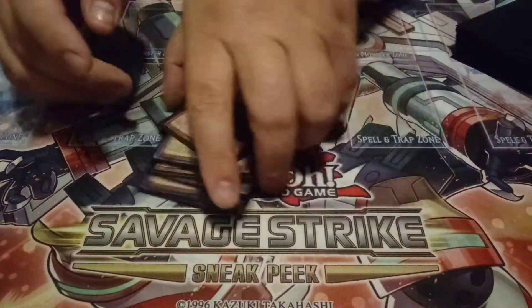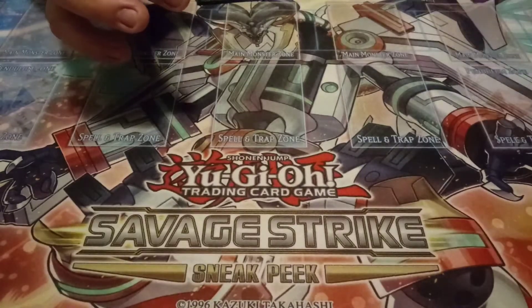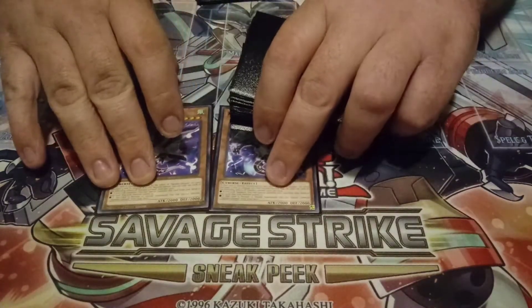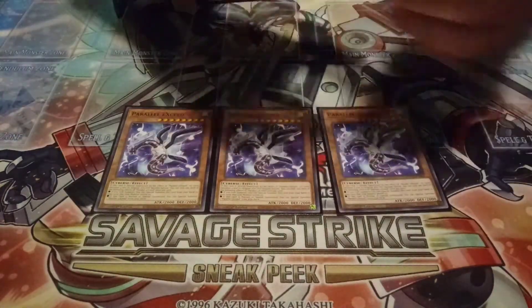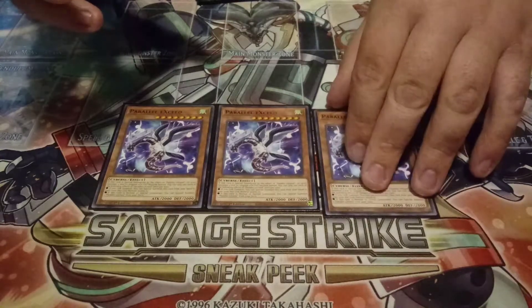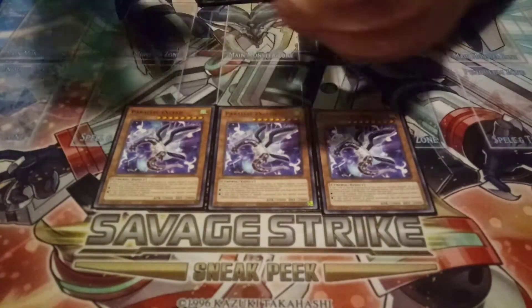That's it for the Trap Tricks. I do play some other monsters — obviously Artifacts, as I mentioned earlier. But before getting into Artifacts, I'm playing three copies of Parallel X-T, because it's just a really good extender. It's a Link 1, so any Trap Trick with this in hand and you're pretty much good.